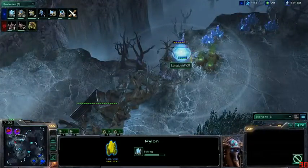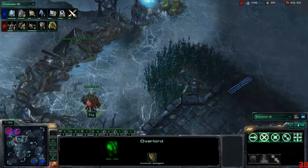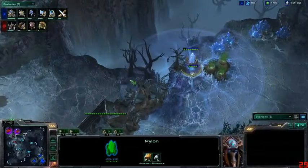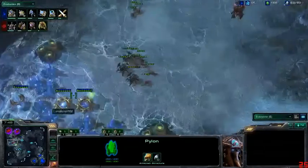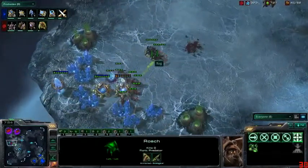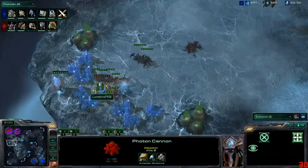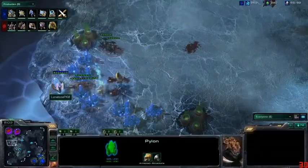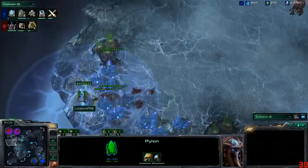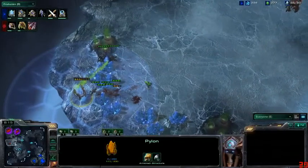Lunatone is putting down another pylon near the 12 o'clock position, just north of the north xel'naga tower, out of the range of that overlord. He's going to warp some units onto the low ground — a few can just fit in that little gap. And finally here come the units going after the photon cannons — oh, he loses a roach, loses another roach. Photon cannon now at eight kills, so overall Lunatone is still doing a lot of damage with those photon cannons and pylons.